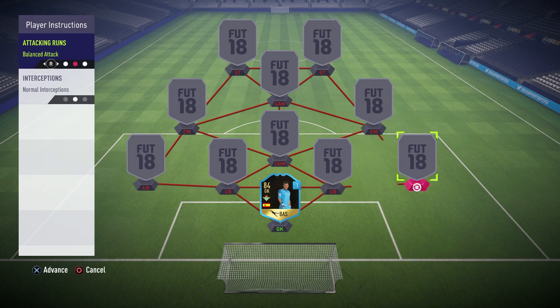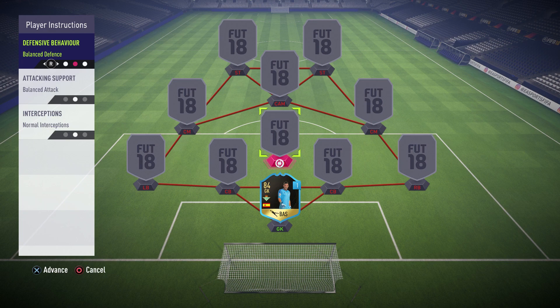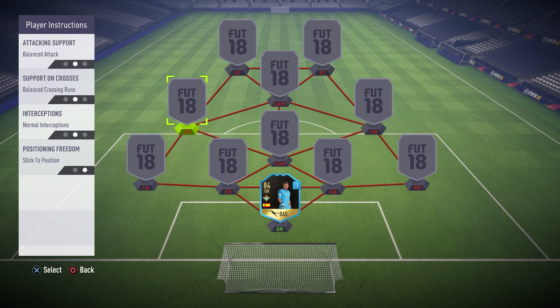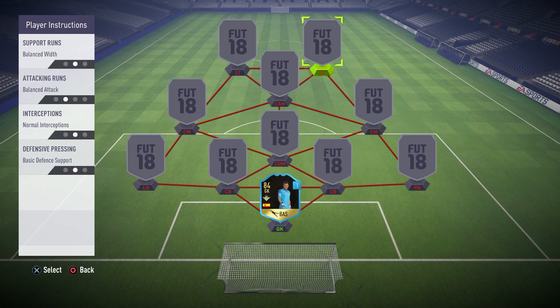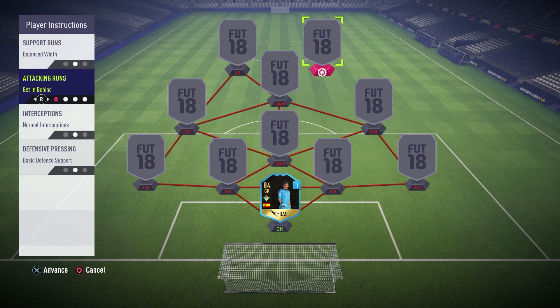We're gonna kick things off with the best instructions. Apply 'step back while attacking' to your left and right fullbacks plus your CDM. After the latest patch, defending in FIFA 18 is much easier so you don't need to apply that to your left and right CMs. Next, apply aggressive interceptions to all of your midfielders to increase their efficiency at taking the ball while defending. Last but not least, apply a very important attacking instruction — getting behind — to both of your strikers.